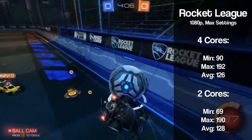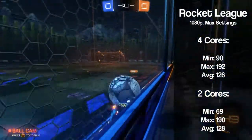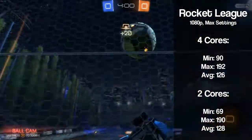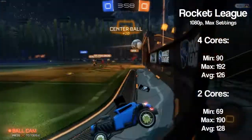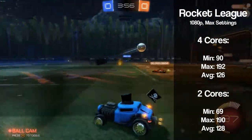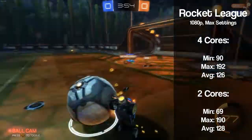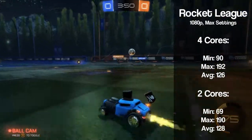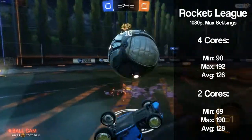Finally we have Rocket League, running at 1080p max settings, where we had pretty much identical performance on both configs. For the quad core we saw a minimum of 90 and an average of 126 fps, while the dual core got a minimum of 69 and actually a higher average of 128 fps — although this of course is within the margin of error.